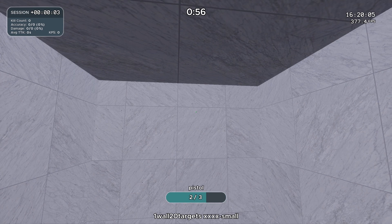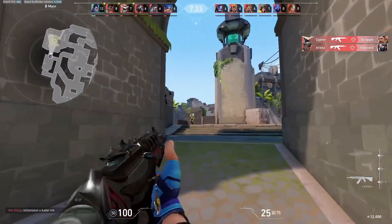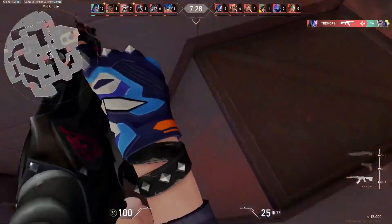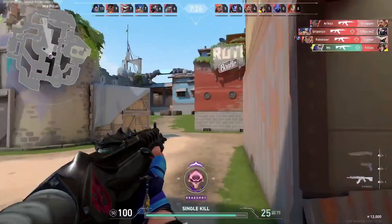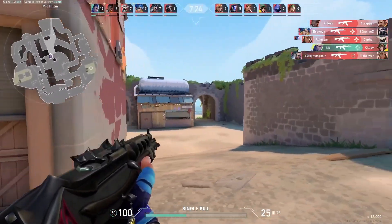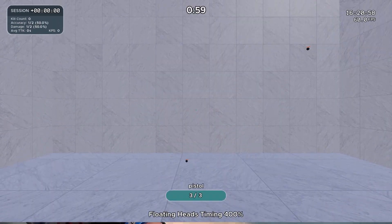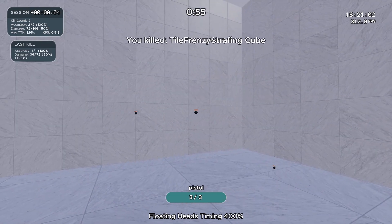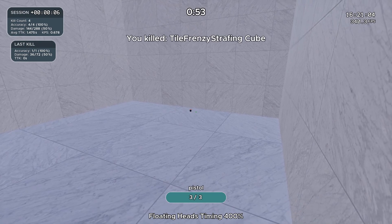The second potential issue is that you simply can't hit moving targets, and this is a lot more common than the first. If the target were to continue in a straight line forever, you would still struggle to hit it. This problem can be trained with scenarios like floating heads timing variants, and from reviewing Anima playing these, I was able to confidently say this was not his main issue.